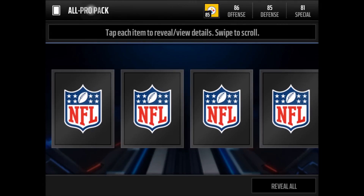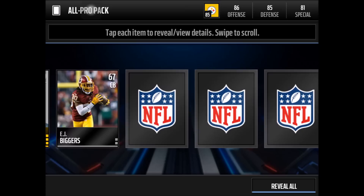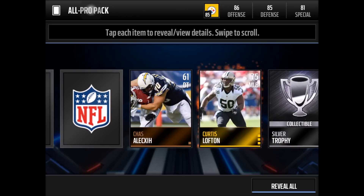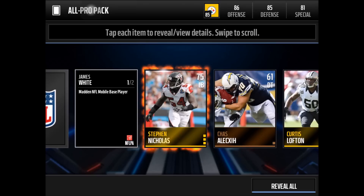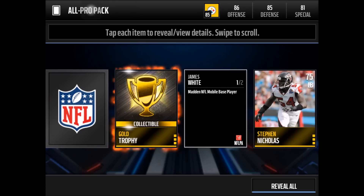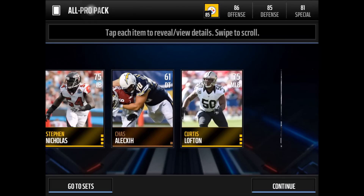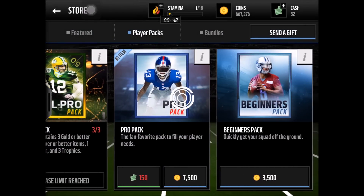I'm not sure I would recommend these packs — I'm just opening them out of curiosity to see what I get. I went into this knowing they probably wouldn't be amazing. In the third pack we get a Curtis Lofton, James White — another 75 — a gold trophy, and a silver trophy. So the third pack is not really that great either.